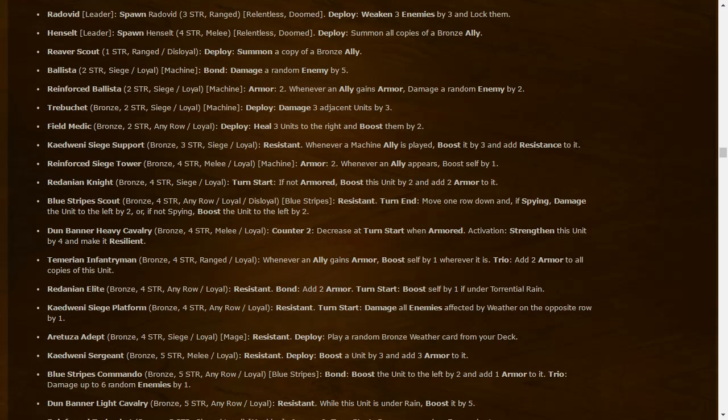Catapult Seat Support: Resistant — wherever machine allies play, boost it by three and add Resistance to it. Only three strength but also Resistant itself. The current Seat Support has four strength, no resistance, also boosts by three — nobody plays it. Reinforced Siege Tower: seven-strength melee Loyal, two armor — when an ally appears, boost self by one. So instead of gold synergy it's all about spamming units. Siege Towers get better with more dudes.